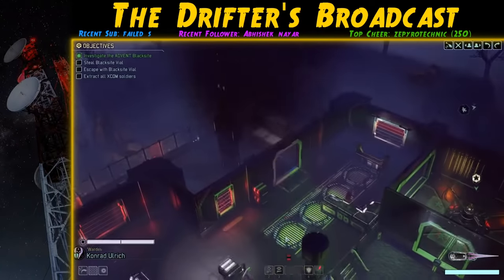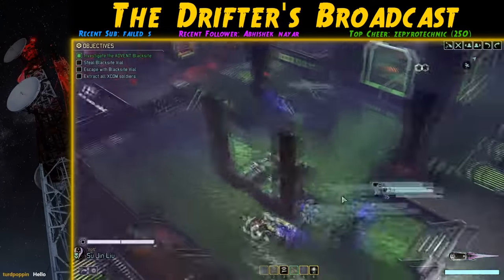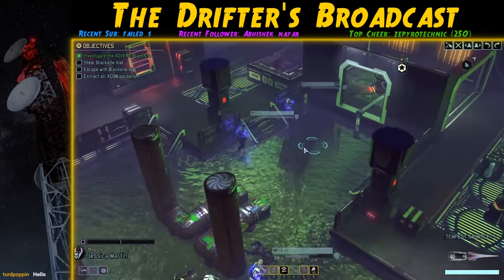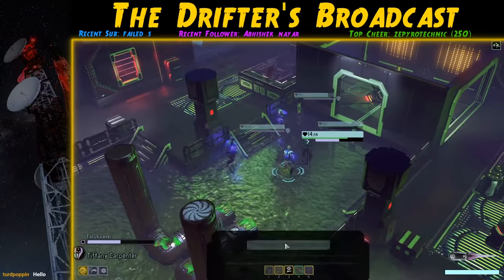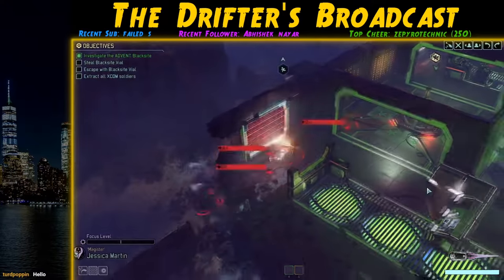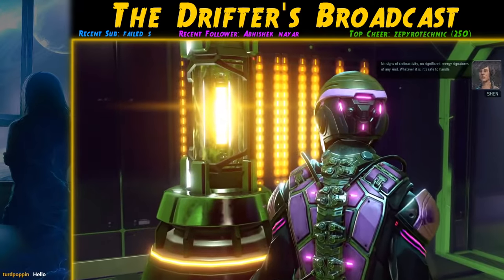We enter the main building of the Black Site and take out the pod inside without issue. We're then given the option to shoot at an explosive object outside — the fact we can target it means an enemy is in its blast radius. We take the shot and set up an overwatch ambush. No enemies come, so it was probably a turret. A pod of a Codex and two Sectoids then comes investigating the explosion and we easily take them out. We grab the vial and evac without further issues.